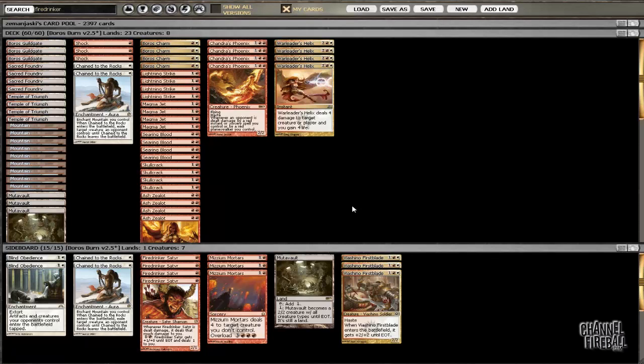Unlike Ash Salor, which has trouble against Frostburn Weird, Master of Waves, or Tidebinder Mage, Young Pyromancer is at least continually creating value. The card is quite good there, and also very good against green-white aggro or mono-black aggro where you're not going to get blown out like Satyr Fire Dancer can sometimes be. What happens is you use all your burn spells on your opponent's creatures, and you're left with this overwhelming board presence that kills them before they can recover. I really think I'm going to try Young Pyromancer in the sideboard.